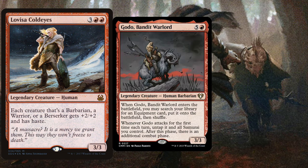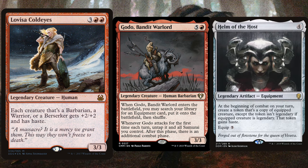For the win-more package, we play Godo, Bandit Warlord, a six-mana 3/3. When it enters, you may search your library for an equipment card and put it onto the battlefield. Whenever Godo attacks for the first time each turn, untap it and all samurai you control, and there's an additional combat phase after this phase. We pair him with Helm of the Host, a four-mana legendary artifact that at the beginning of combat creates a non-legendary haste token copy of an equipped creature. These two cards are an infinite combo that wins on the spot, but Helm of the Host is also great with Lovisa to give creatures an additional anthem boost.